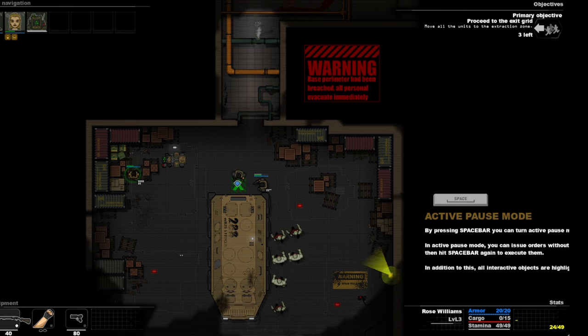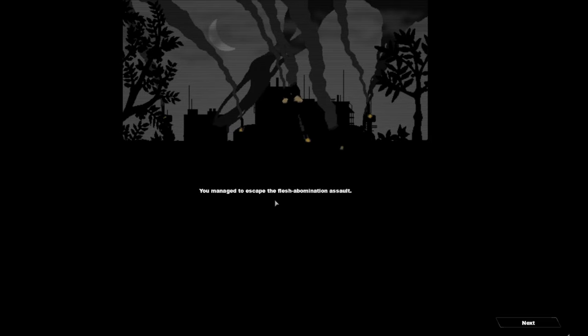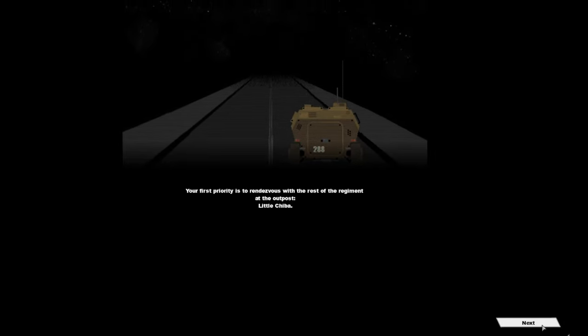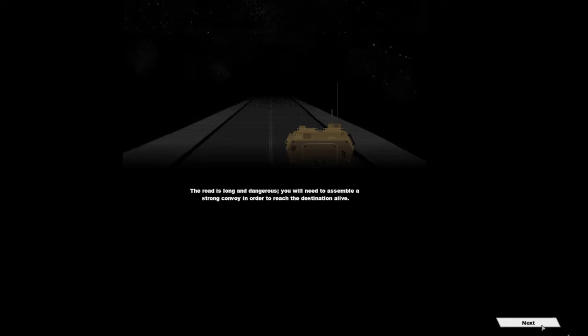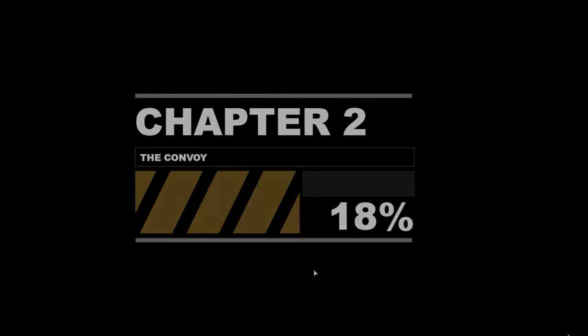Let's go. You managed to escape the flesh abominant assault. As you get further away you can see the base behind you is burning — it gives you a short glimpse of huge creatures forming in the darkness. It's now clear that there is some sort of mastermind controlling them — the assault seems organised, not random. And the journey now begins. The first priority is a rendezvous with the rest of the regiment. The road is long and dangerous — you will need to assemble a strong convoy to reach your destination alive. Chapter two.